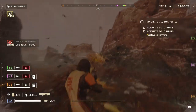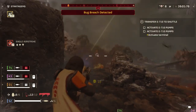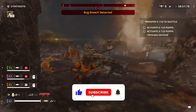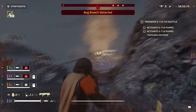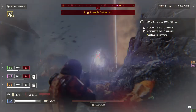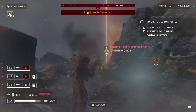Hello fellow Helldivers and welcome back. We are back again with another review of the Cutting Edge Premium Warbond in Helldivers 2, and this time we'll be taking a look at the new plasma shotgun introduced. Well, it's not really a shotgun — it's more like a pump-action grenade launcher, which is even more crazy the more you use it. Today's video will go over the weapon as a whole, cover some of the pros and cons, and whether you should give this weapon a try.